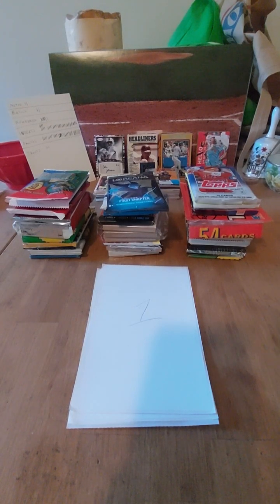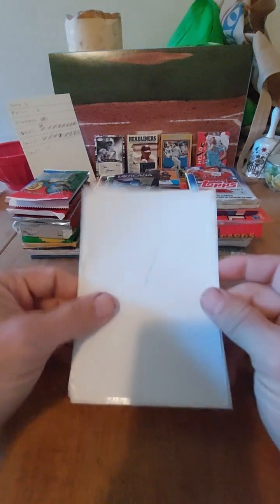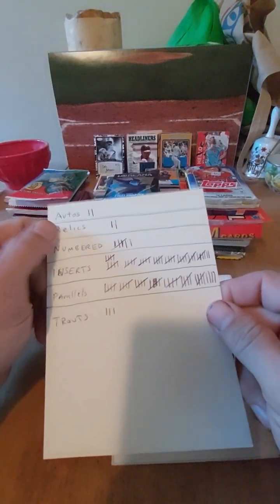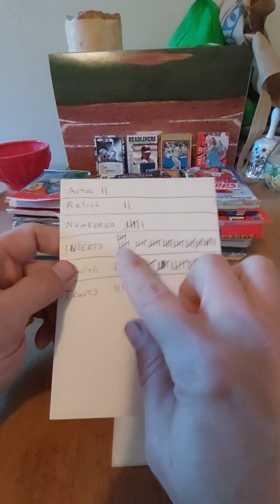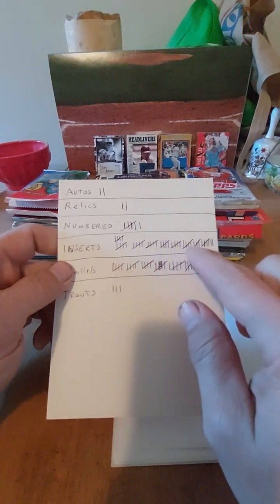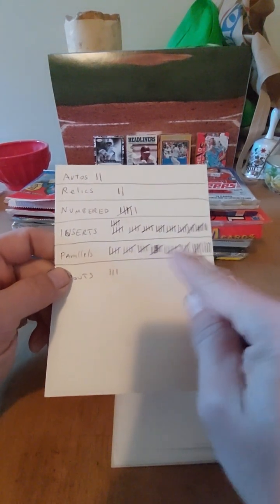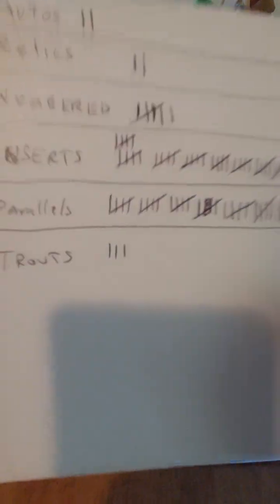Hey, how's everybody doing? Here we are on the 10th day of Cardsmas for the 12 Days of Cardsmas. We only have pile 1, pile 7, and pile 8 remain. So far our running total is: 2 autos, 2 relics, 6 numbered, a whole ton of inserts — looks like 47 inserts — and 39 parallels, and still only 3 trouts.